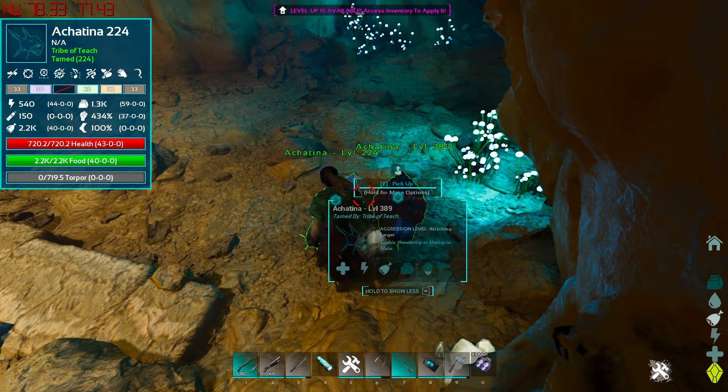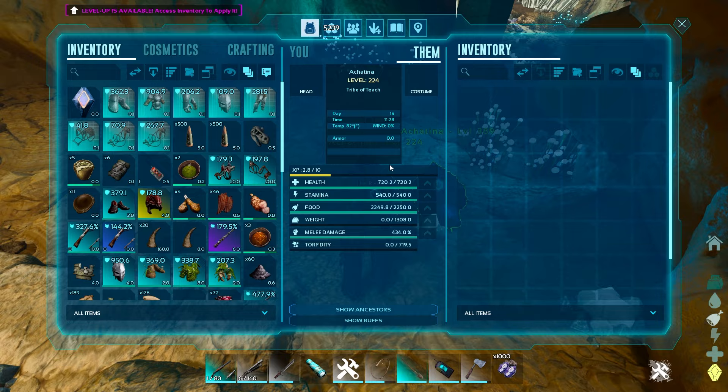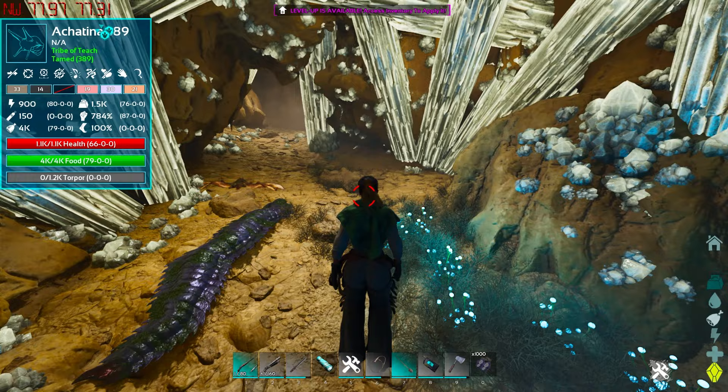Snails on this map in the caves are actually tameable at absolutely crazy levels. This one you can see is a level 389, and they're currently tameable on official settings. You can go out and tame these. All you have to do is go to the cave itself and locate a few of them. The cave I am currently in is the Church Cave, located at coordinates 78, 77.